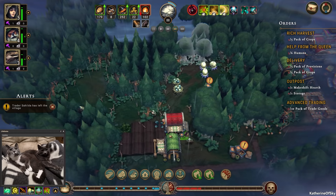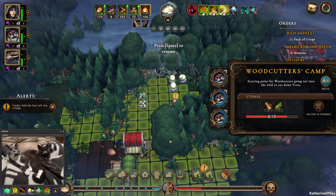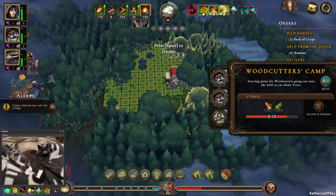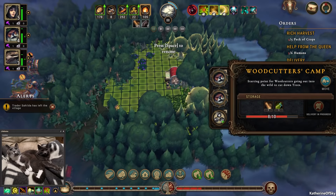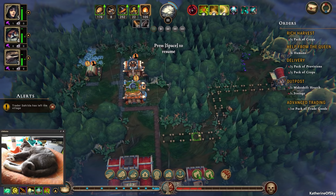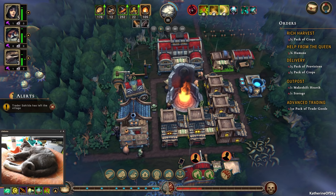The woodcutter's hut is out of range, so let's move it up here so we can get through this area. I'm going to borrow one beaver and put them over here, and I'd also like to put a road through this area so we can maybe build some housing or whatever we need out here.